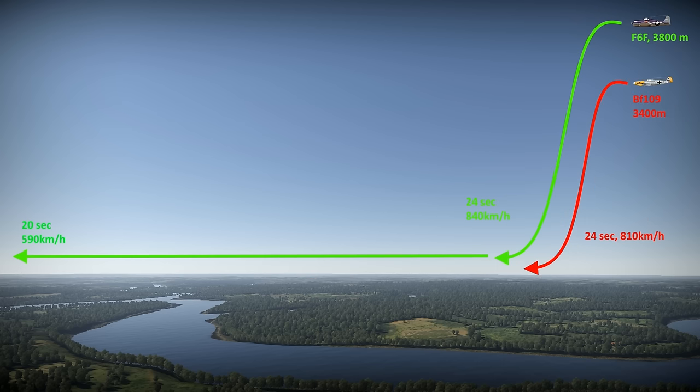How about the 109? Diving from 3400m, starting at 80 km/h, it reached 810 km/h in my test before leveling off at low altitude after 24 seconds. It would be much closer to the Hellcat at this point than the Spitfire. After another 20 seconds of leveled flight, the 109 is still traveling at 605 km/h, so it could possibly have kept up with the Hellcat and maybe even closed the range.